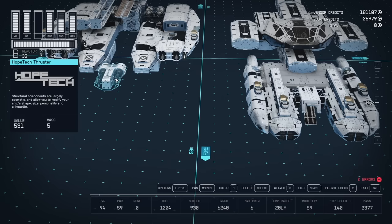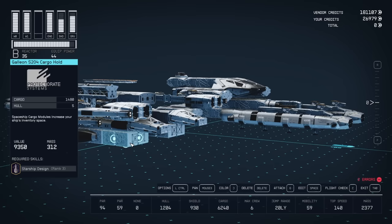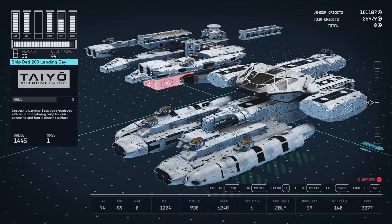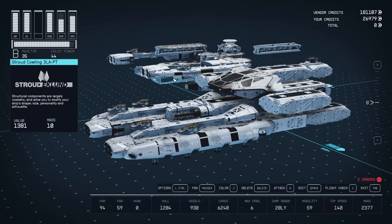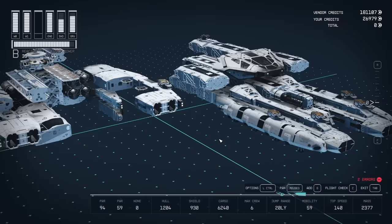Then we've got a Hope Tech thruster on the front, just to give this a little bit more depth. Now let's get into the cargo. We're actually using these Gallion S204 cargo holds with a capacity of 1,480. The mass on these is absolutely massive, and this is where the majority of our mobility is being lost. We're going to be attaching these right to the bottom - two on each side. You fill in the gaps just behind the mess hall and attach them to the engineering bay on each side. Then on top of our mess hall, we've got these Deimos Cowlings on each side. And then just behind the Deimos Cowling, we're going to use these Stroud Cowling 3LAPTs, just behind there. This makes it look a little less blocky, and we're going to do that on both sides.